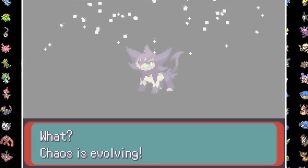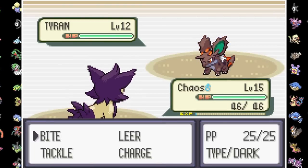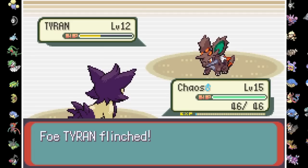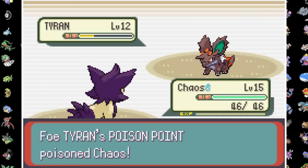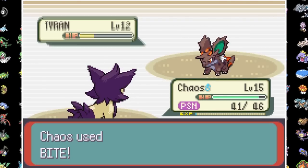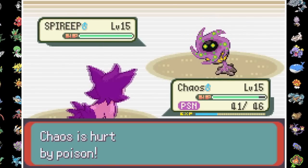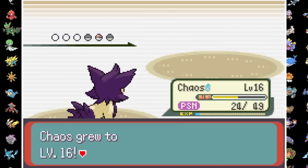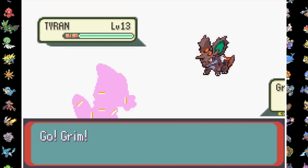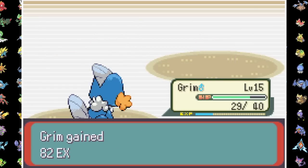Before taking on Roxanne, our Parenx evolves into Perxio at level 15. She leads the Tyrant Nidoran Fusion as I send in Chaos for an Intimidate. After our first bite flinches, Roxanne heals, and unfortunately our second triggers her lead's Poison Point. One more Chomp gets the kill, and the schoolgirl sends out her Ace Spireep. Luckily this thing is part Ghost, so three more bites gets Parenx another KO. Last is another Tyrant and I switch to Grim, who outspeeds for a Water Pulse one-shot, winning us the Stone Badge.